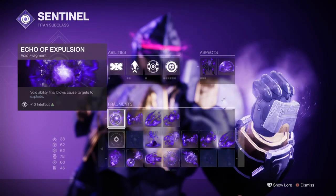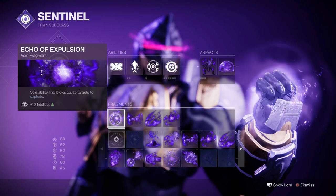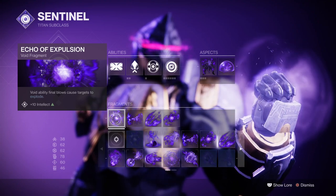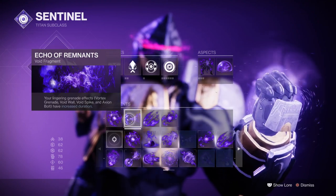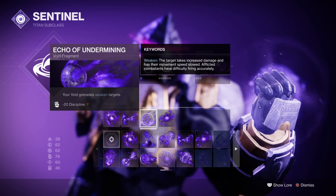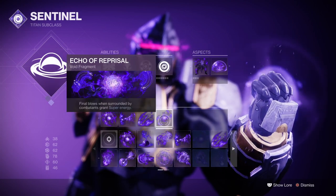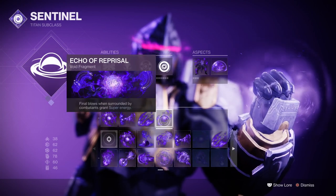For our fragments, we have Echo Explosion, where Void Ability Final Blows will cause targets to explode — though that can be swapped out for Echo Harvest or Persistent instead. We then have Echo Remnants, where Void Grenade durations get increased; Echo Undermining, where Void Grenades weaken targets; and Echo Reprisal, where Final Blows while surrounded grant us super energy back.